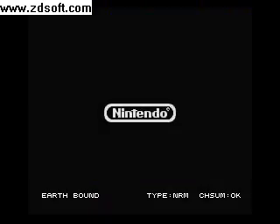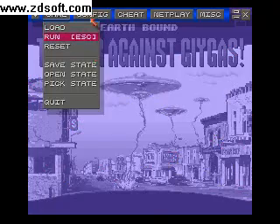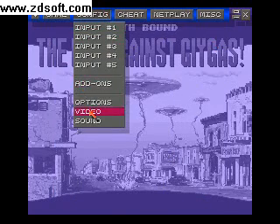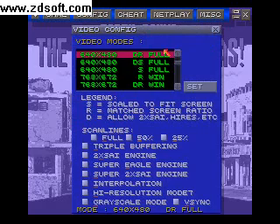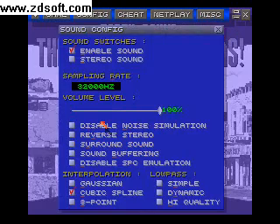I'm on Earthbound already. Input all your controls — up, down, left, right, start, select, A, B, X, Y, all that. Add on if you want. Video — full. Change the resolution for your computer. Sound — obviously.